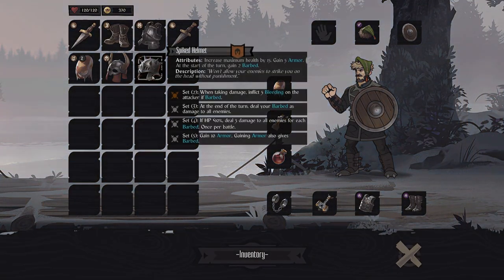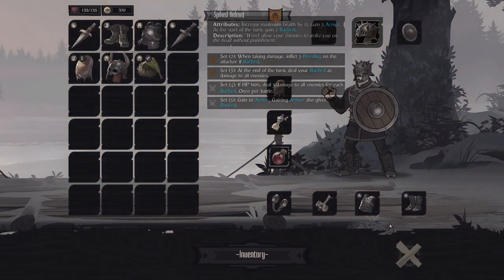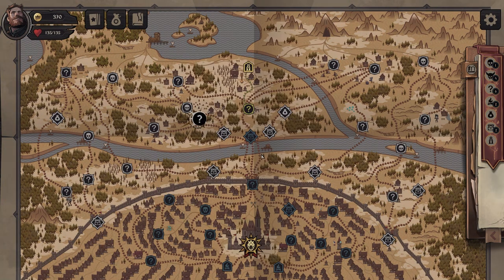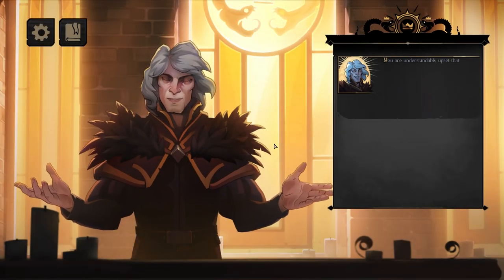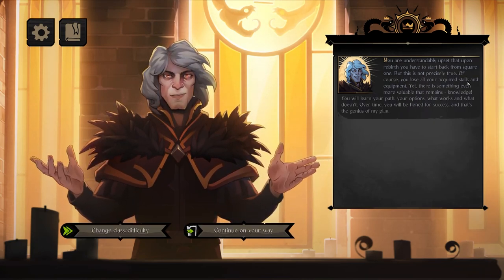I went quite quickly — that might be a little bad. If we return to the crypt, we had a good little fight there. We didn't get level two, though — that sucks. We did end early. We rebirth — start back at square one. You lose all your acquired skills and equipment. We can change class and difficulty. This is the roguelike aspect.